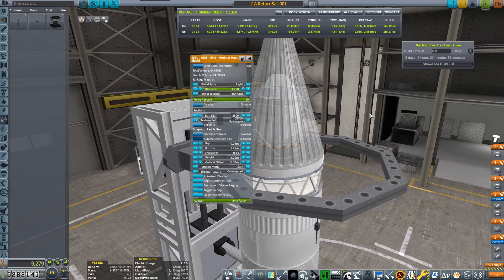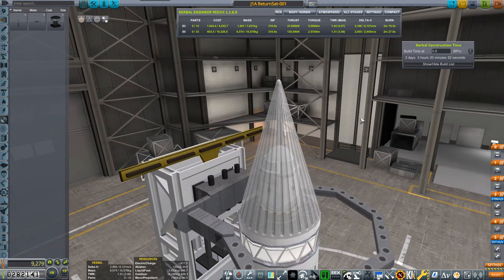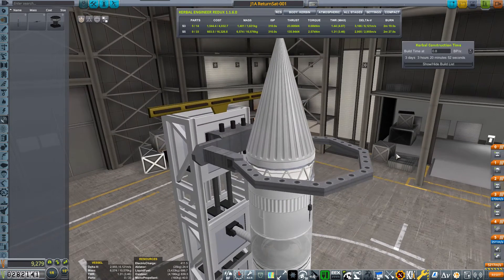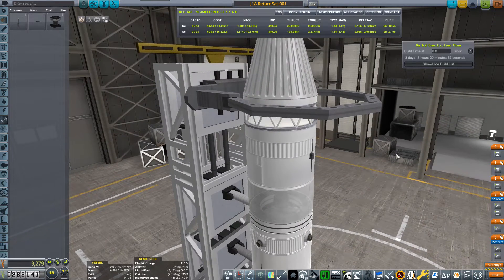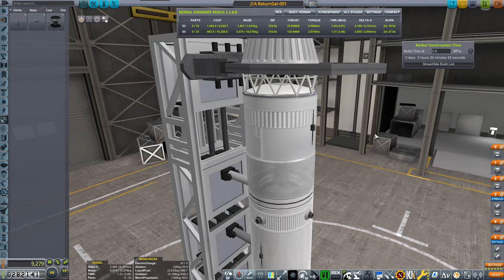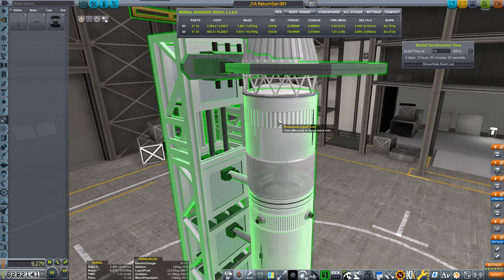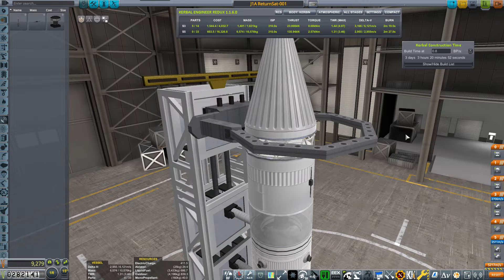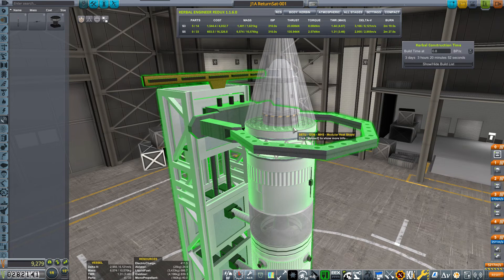I'm hoping the heat shield actually shields the payload like a nose cone — it may or may not work. The plan: launch to orbit as always, the second stage circularizes the orbit, and then the second stage is used to de-orbit. This spacecraft has no propulsion whatsoever — just a reaction wheel — so I'm hoping it has enough power to keep the heat shield facing the atmosphere during reentry.